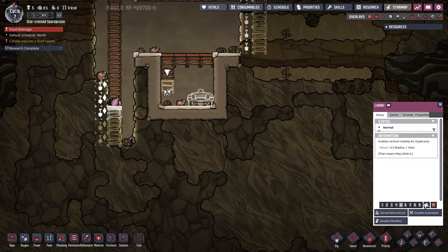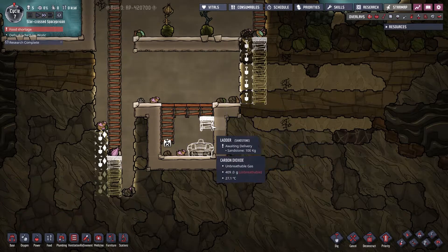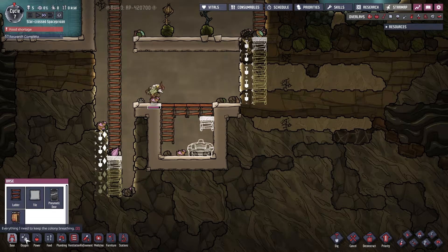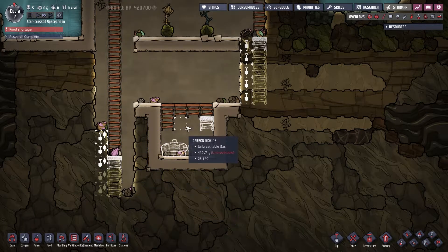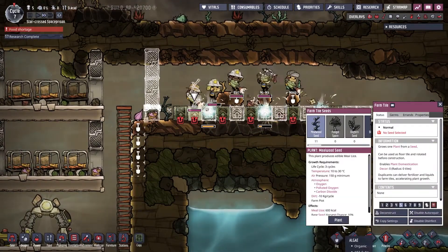Alright, so this is going to be our food storage pit. We'll let them sort that out. In the meantime, let's get this farm up and running. I suppose we're gonna build a natural farm with pips and stuff, but honestly we don't have time for that nonsense. We need to get this mealwood up and running quick — we've got people to keep alive.